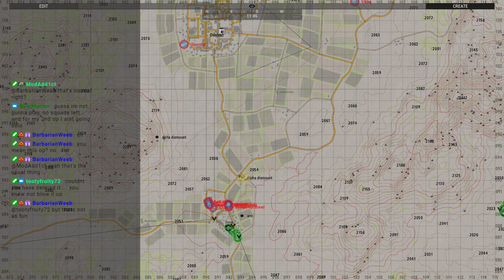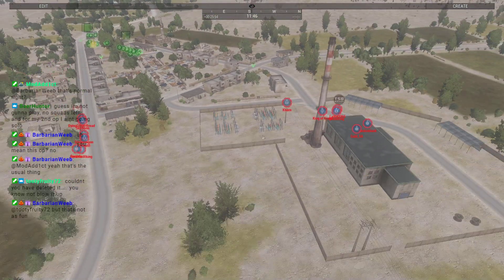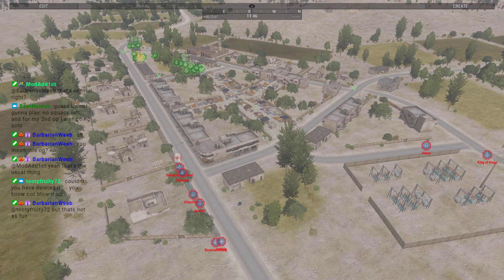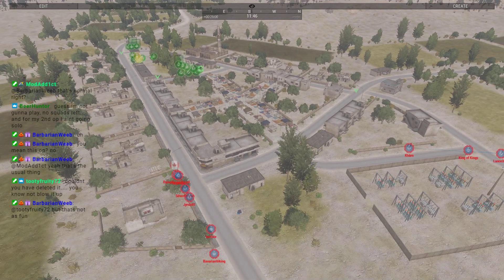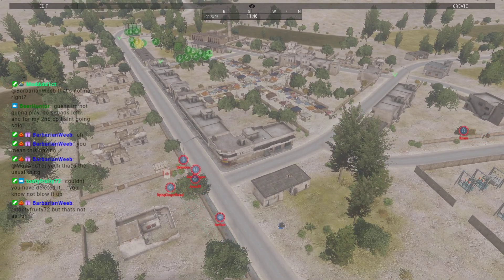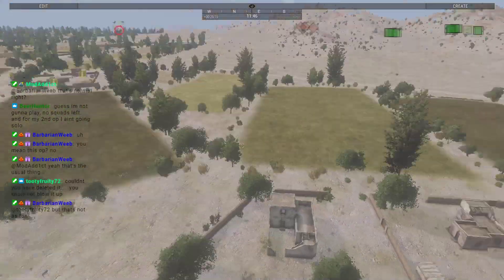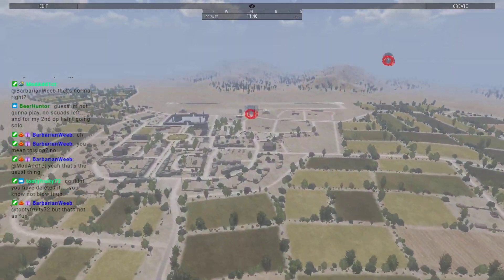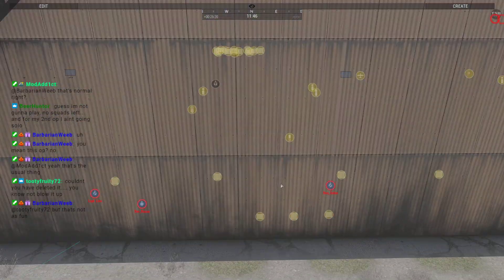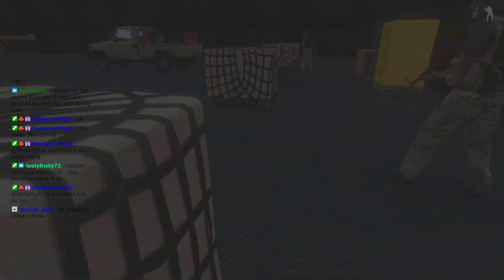I'm doing more open stuff to let them have the choice, hoping that eventually they'll make more decisions that'll make them better players — like we did in the old days. But some of their choices are really weird. No squads left, and for my second op I ain't going solo. Beer, you could always join up on a different squad if you know how to fly a helicopter — I don't think the server's full.